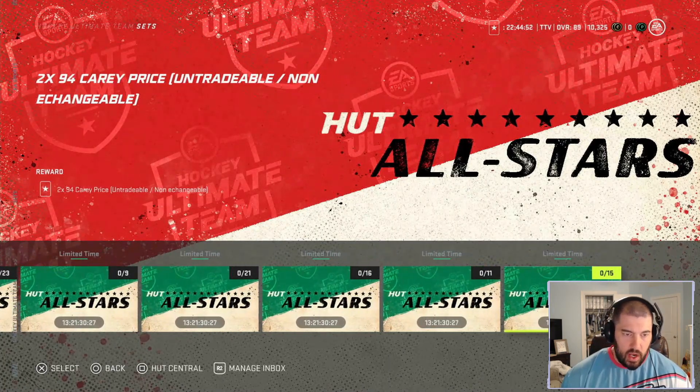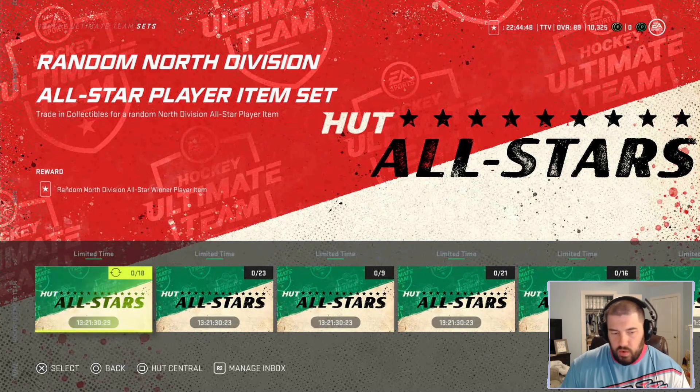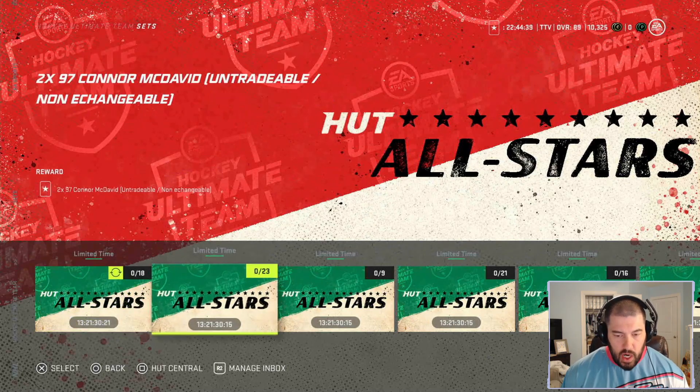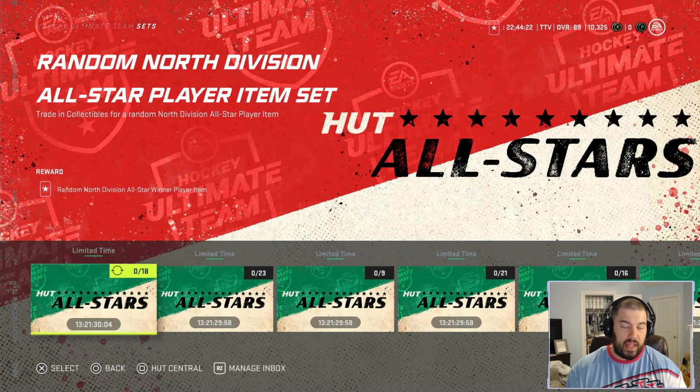These set-built cards are going to be untradeable. If you do the random 18-gold-collectible set, that card is tradable — but I don't think that risk is worth it at all. If you get Connor McDavid, great, but if you get stuck with a Johnny Gaudreau after putting in 18 gold collectibles, you're going to be one salty sailor. I wouldn't take this chance — 18 gold collectibles to potentially not get one of the better cards is too much of a risk. I personally would avoid it, but it is cool they give you the option.